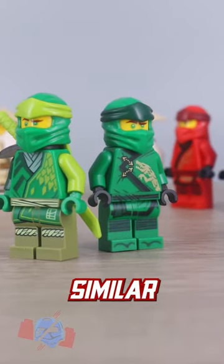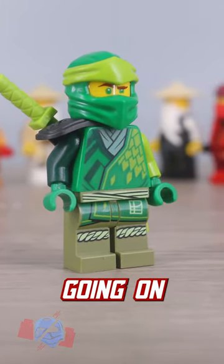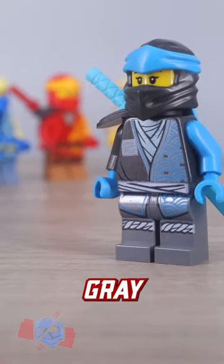For Lloyd, his Legacy just feels too similar to Kai's, and with Core he has this fantastic Dragon Scale motif going on. Nya really came down to color schemes, as while I do like the design of Legacy, I've always preferred Gunmetal Grey for her.